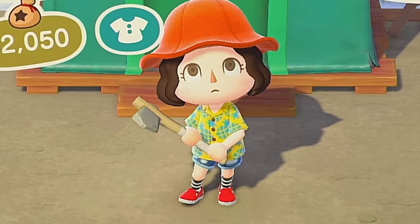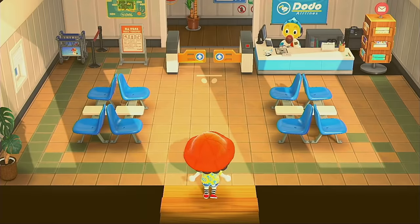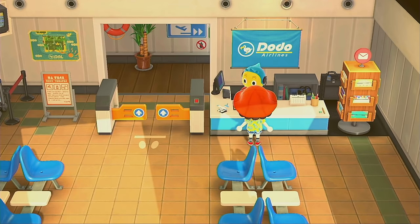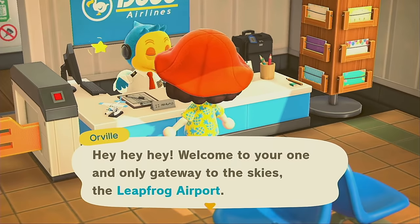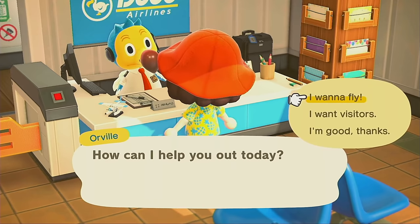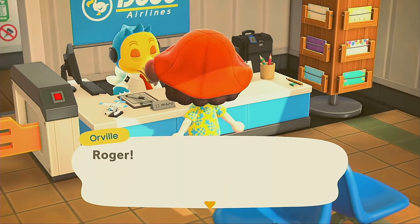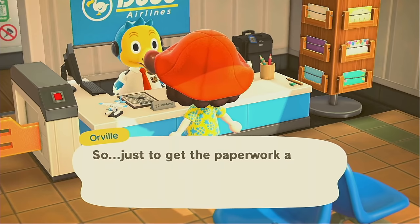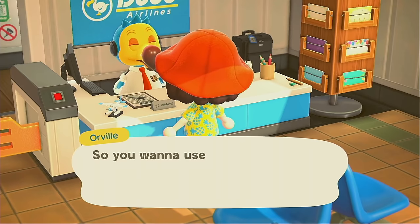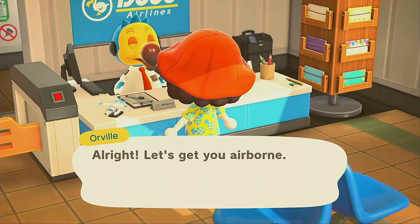I just Googled it and read up on villagers you find on mystery islands without plots. According to IGN, when you build those three plots, there's a chance that the villagers who move into those plots will be ones you convinced to come from a mystery island. I don't know how true that is — let me know! We're gonna go see who we get with this ticket. Please don't be someone good, and please don't be someone bad — I want mediocre people.